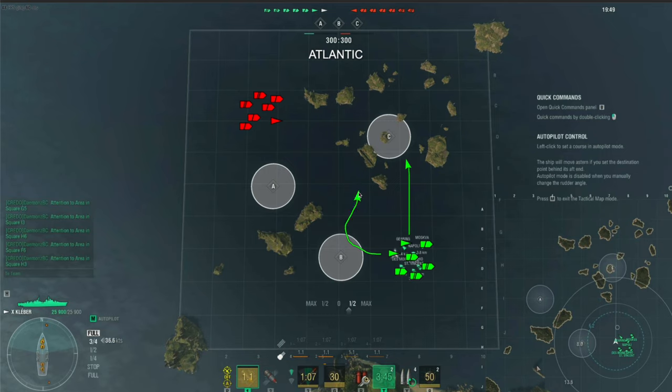The strategy is for the Gearing to then move to the center and spot, giving us eyes and ears into Alpha. Intelligence is a key component, especially without submarines and CVs. Having a destroyer in the middle provides critical battlefield awareness. One cruiser holds the Bravo gap, another flanks to the west for safety, a battleship supports the center, and we have cruiser support at Charlie — this is how the map developed.